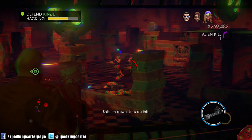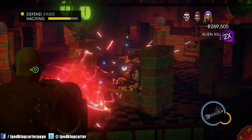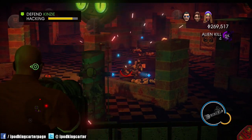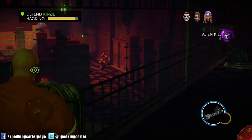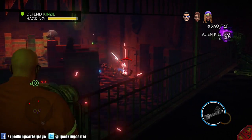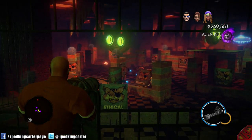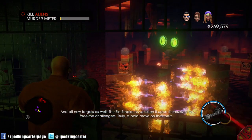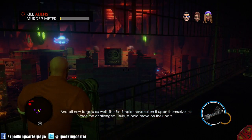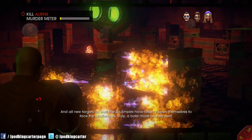I'm down, let's do this! Now I'm having fun. It's funny because he's talking about filling the Merdometer and I'm already killing all of this. Look at all the contestants today — and all new targets as well. The Zin Empire have taken it upon themselves to face the challengers. Truly a bold move on their part. The Zin are the fiercest opponents in the universe, Bobby — they should be a tough fight for the Saints.